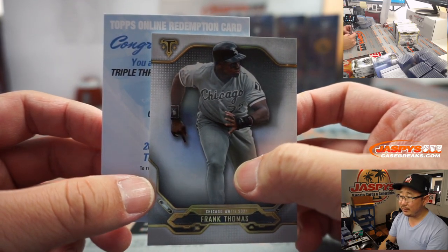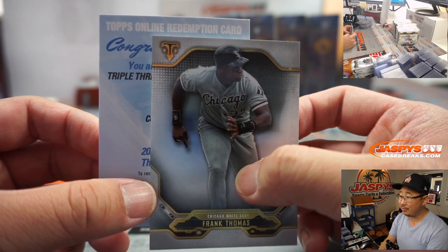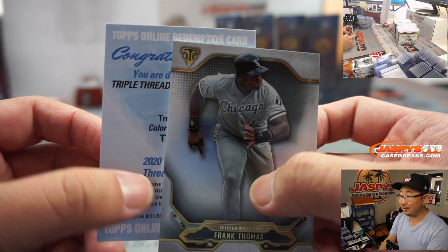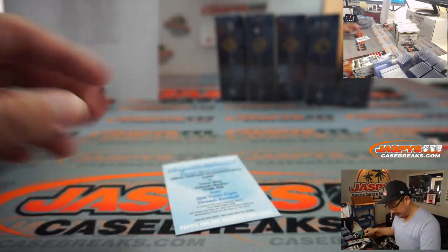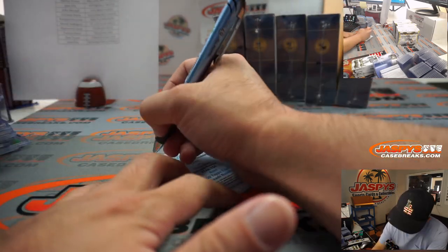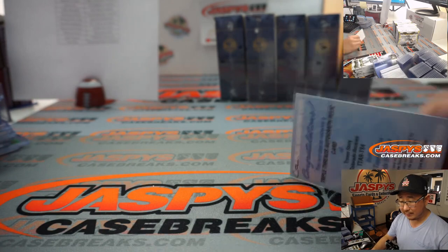C — Chicago? Colorado. O — Colorado. L — Colorado. Trevor... Colorado. Story — Rockies. There he is! Another Rocky redemption for Silvio. Nice.